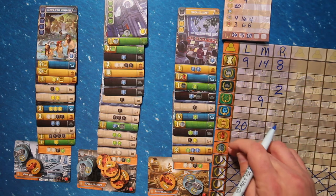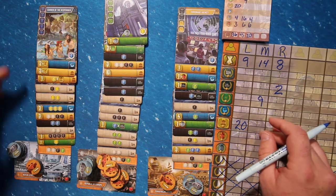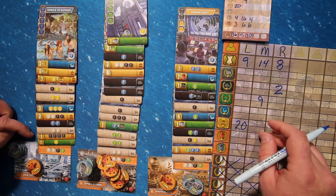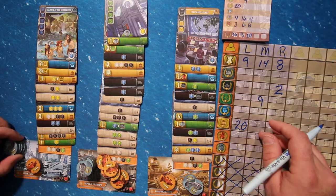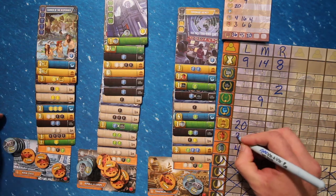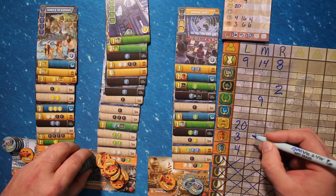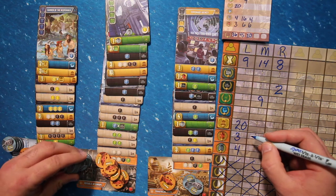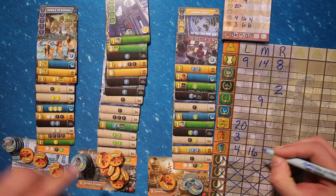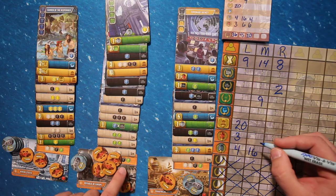Next we look at the generals and financier tokens. By default, each of these tokens is worth 1 point. On the left player's tableau, they don't have any additional multipliers for either generals or financiers, so they score straight points — 4 points for their financiers and 3 points for their general tokens. The middle player has a multiplier for the financier tokens. They have 8 financiers, and 1 plus 1 is 2, so 8 times 2 is 16. Their generals have no multiplier, so they're worth 1 point each — 6 points.